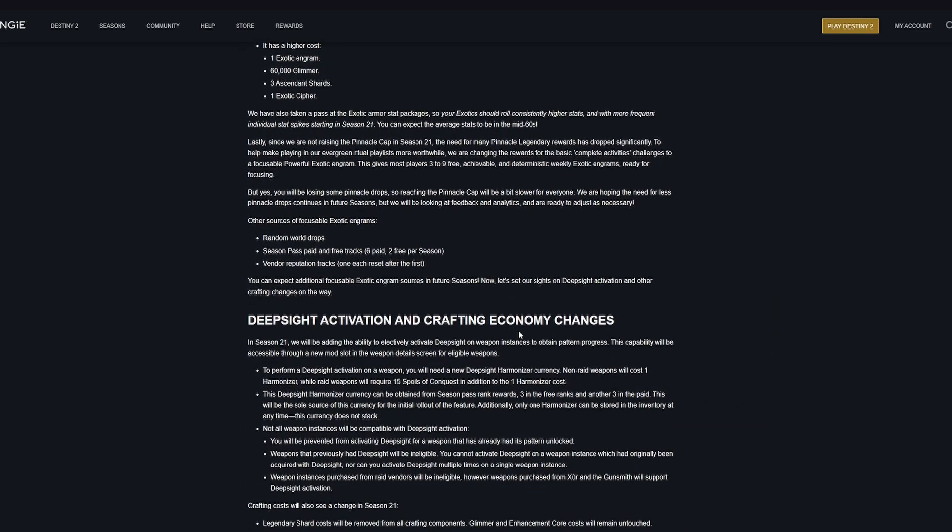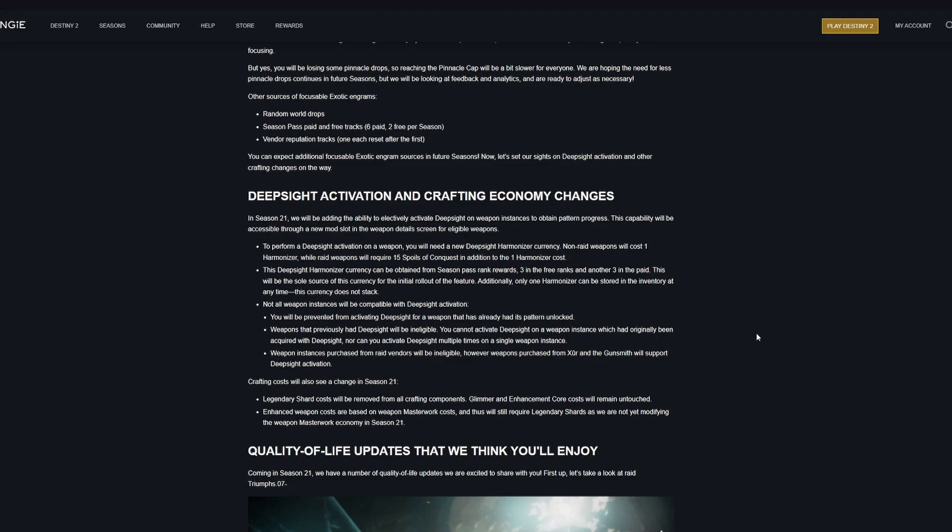Next, deep sight activation, crafting, and economy changes. They will be adding a deep sight activation node to craftable weapons in Season 21. To perform a deep sight activation on a weapon, you will need a deep sight harmonizer currency. Non-raid weapons will cost 1 harmonizer, while raid weapons will require 15 spoils in addition to a harmonizer. This currency can be obtained from season pass rank rewards — 3 in the free track and 3 in the paid — and will be the sole source for the initial rollout. Only one harmonizer can be stored in the inventory at one time, and this currency does not stack.